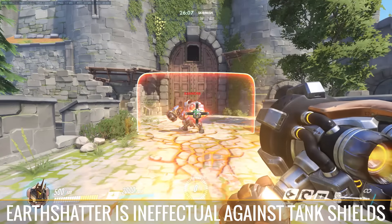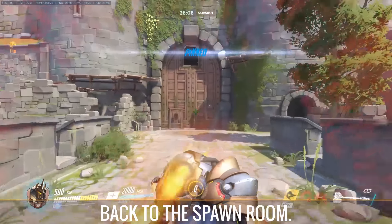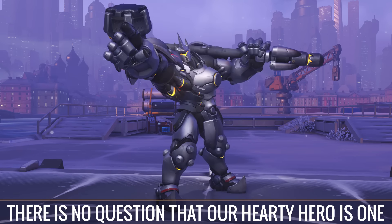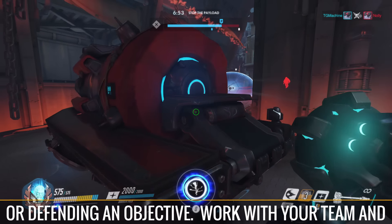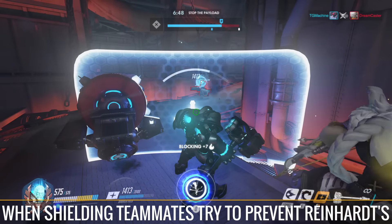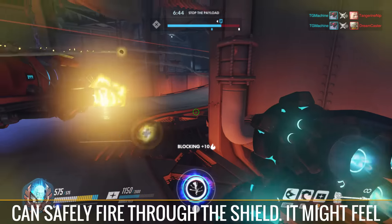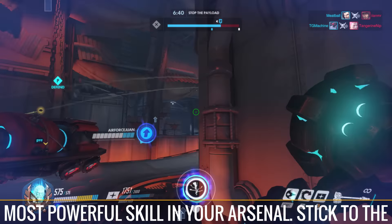Earth Shatter is ineffectual against tank shields and Zenyatta's Transcendence, so save it for the right moment to blast the baddies back to the spawn room. There is no question that Reinhardt is one of the most useful characters to have when pushing or defending an objective. Work with your team and get familiar with Reinhardt's character model. When shielding teammates, try to prevent Reinhardt's body from cutting into their line of sight so they can safely fire through the shield. Your shield is the most powerful skill in your arsenal — stick to the objective and protect your allies.